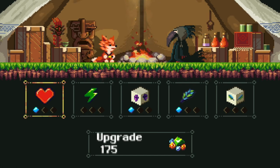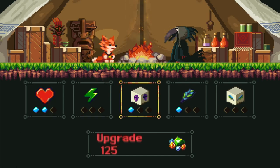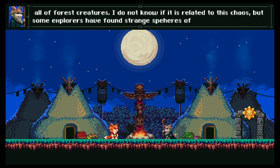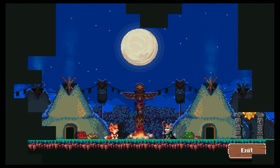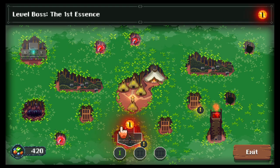There's plenty to do in each area, but you don't have to do everything. When you've acquired the minimum requested orbs, talismans, and saved prisoners, then you can take on the main boss.